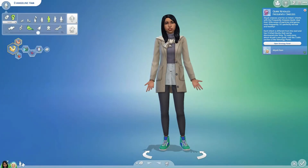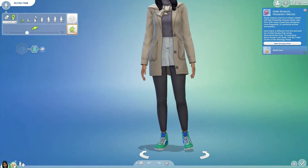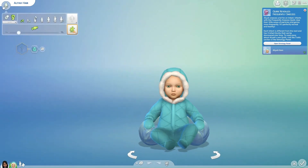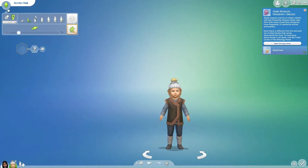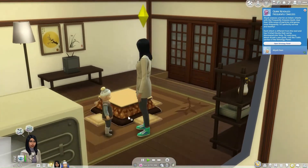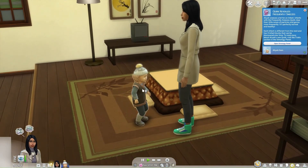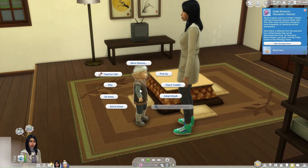Here's where the real magic happens, my friends. Spot your infant Sim at the bottom left corner of the screen? Brilliant! Select the Toddler option from the menu that beckons. Click OK and watch in awe as your infant transforms right before your eyes into a bouncing toddler. It's like watching a caterpillar turn into a butterfly.